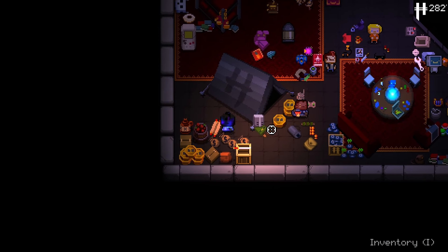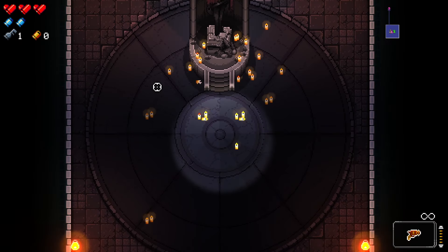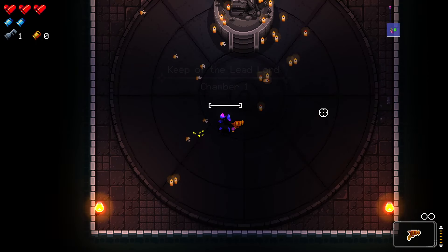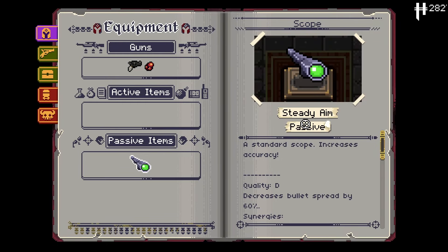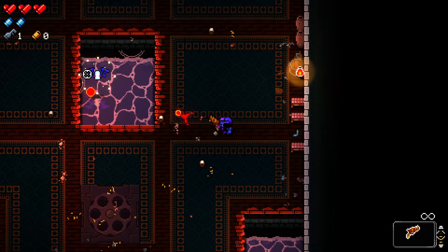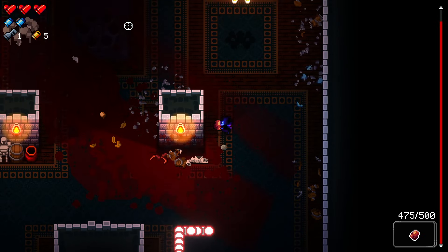This time I decided to play the Paradox, that way we would have an extra gun to try out the bullet modifiers. Into the first chamber we went. The Paradox spawned me with the convict sidearm, demutation, and also a scope that would increase our aim, so that was pretty good. Let's stick to it. I started clearing up some rooms and the mutation damage is very nice, so I was having no issue at all. Mutation is pretty good.